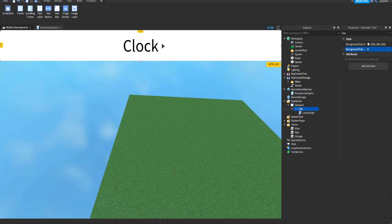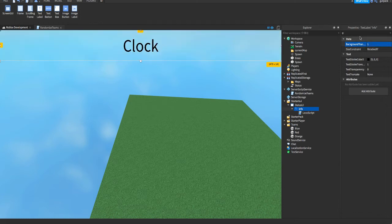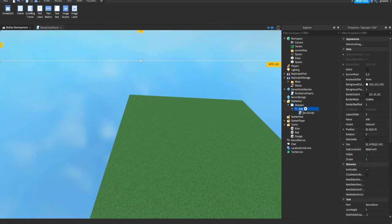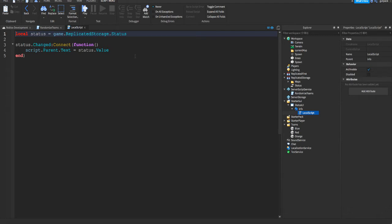If you want to do a round system, this is perfect because it will loop through every round — going through intermission and then teleporting all the players. You can design your timer any way you want. I'd prefer if you customize it to your liking. Everything I made is just for demonstration. Just make sure you have a ScreenGui and a TextLabel in it.